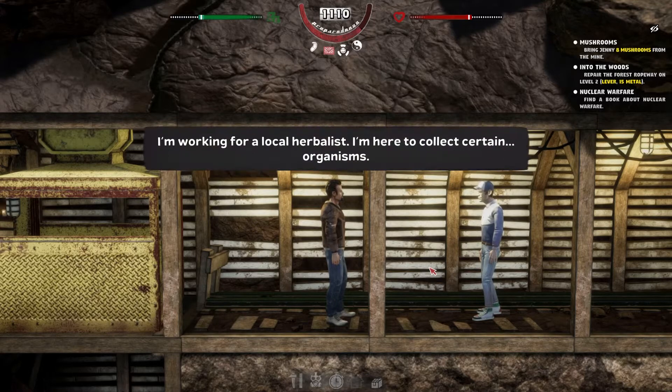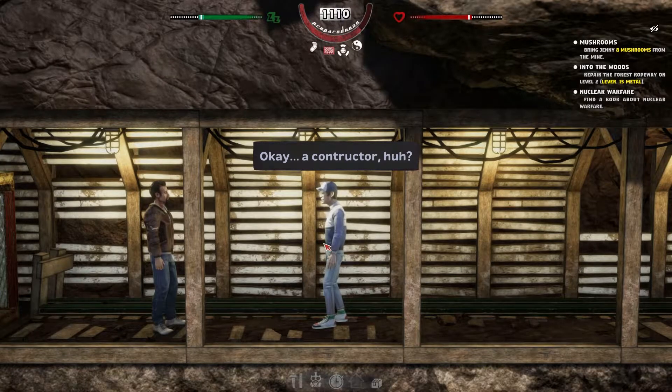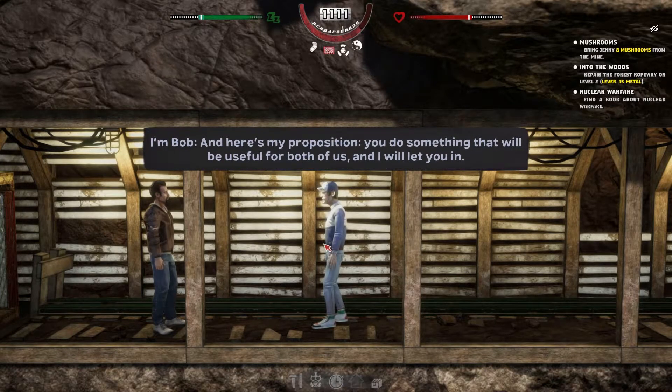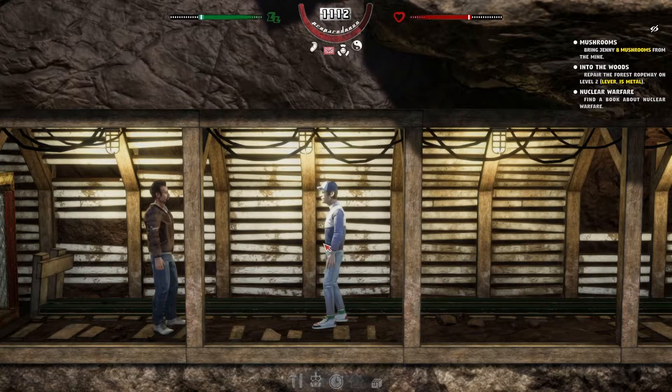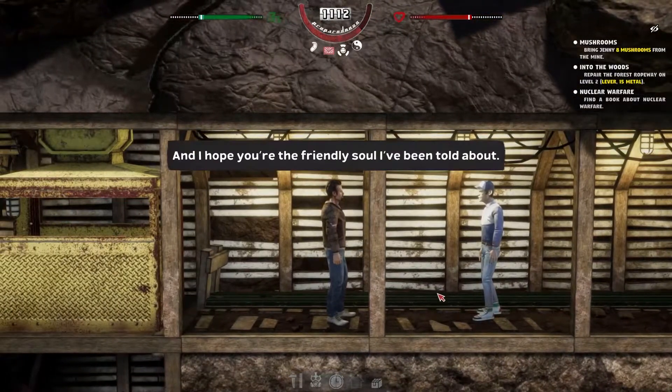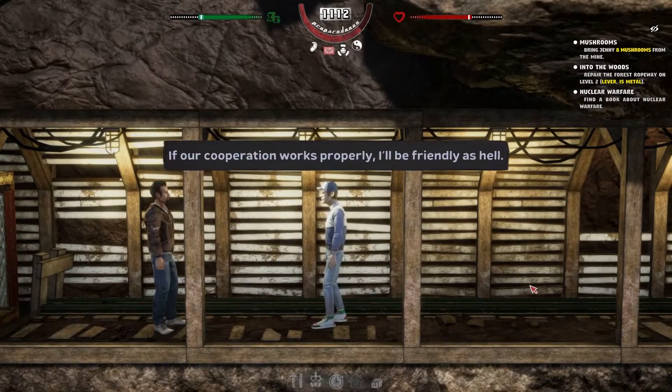I know this is a mine and I'd like to get inside — I'm working for a local herbalist, here to collect certain items. 'I'm Bob, and here is my proposition: you do something useful for both of us and I'll let you in. This is an elevator that allows you to go to the lower levels of the mine — except it's broken again. Fix it and I'll let you into the mine.' I'll see what I can do. 'If your cooperation works properly, I'll be as friendly as hell.'